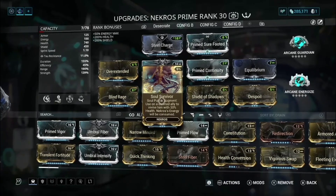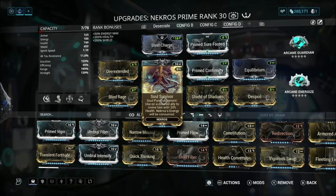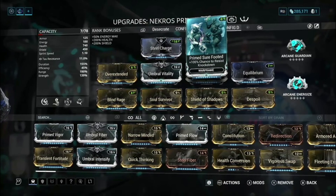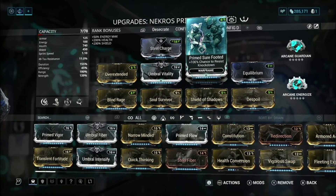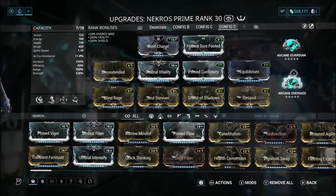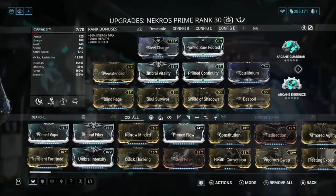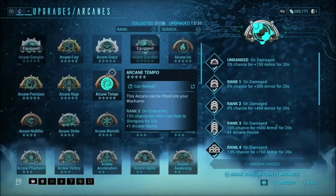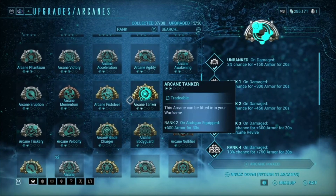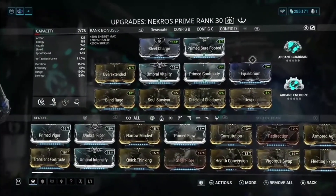I also have a nice augment that I keep on, especially when going up against low-tier enemies or when I have newer players in my squad. With it, I can bring enemies back, be across the map, and they can still survive and let squadmates get their affinity. I have Prime Sure Footed so I never get knocked down — it's literally impossible for enemies to knock me down. And for my arcanes, I have Arcane Energizer, which is good for the team as well as myself, giving us energy, and Arcane Guardian for additional survivability.